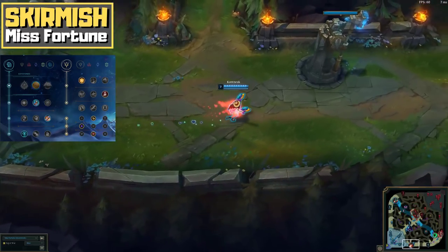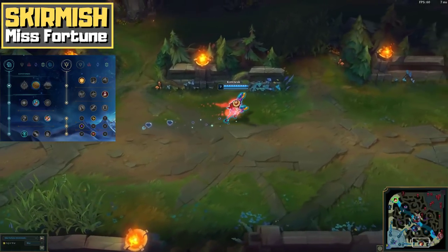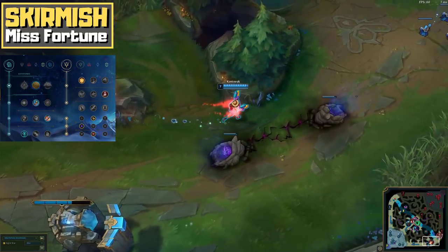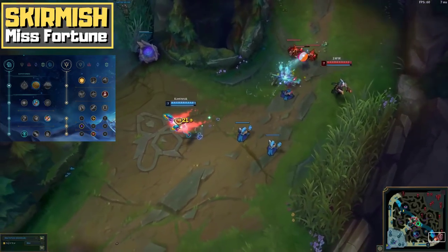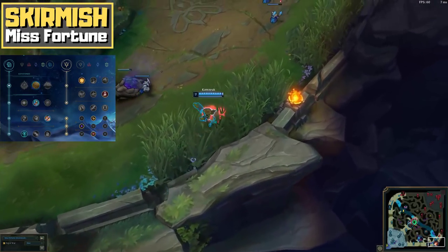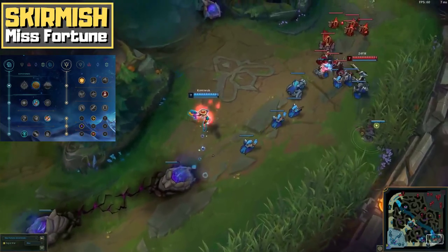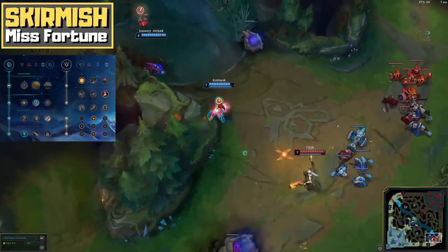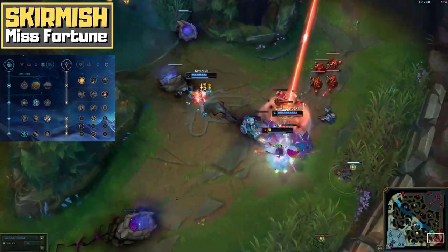Kleptomancy is an amazing keystone for Misfortune ever since it got buffed in patch 8.23. For every spell you cast, Kleptomancy allows you to get extra gold or consumable items on hit for your next two auto attacks. This on-hit effect only applies on champions and does nothing when you hit a non-champion unit. However, since your Q ability applies on-hit effects, Misfortune can exploit this keystone extremely hard. While trading, your bread and butter combo — Q into auto attack — immediately gives you two Klepto procs. For extended trades, when you throw W and E into the mix, you can get even more Klepto procs in a single fight.